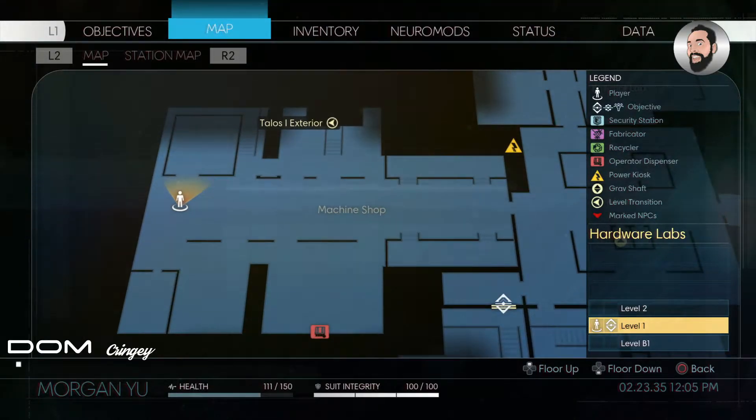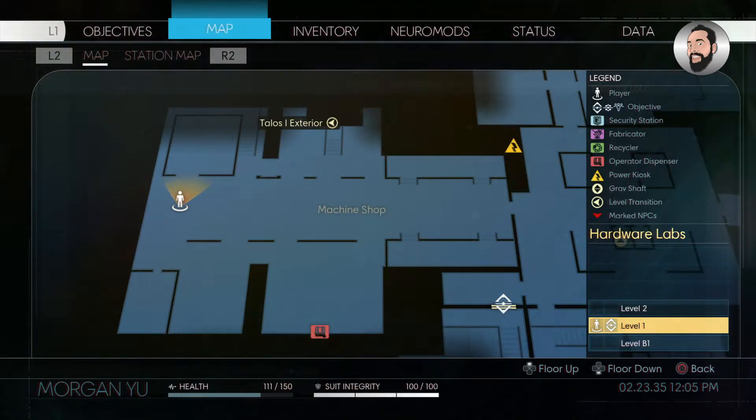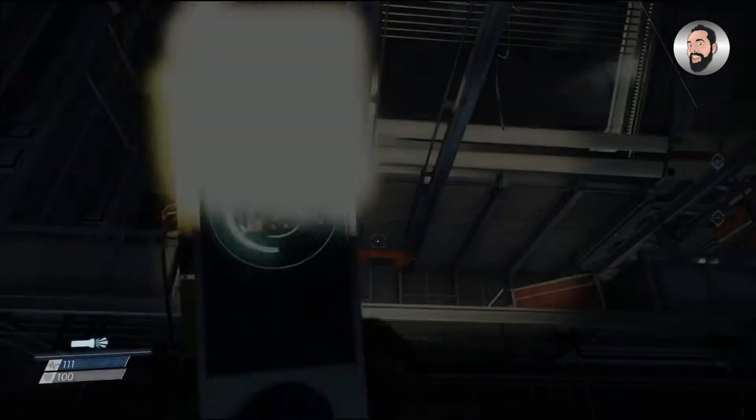Easy guys, Dom here from Cringy Dead Gaming. So if you've got to this point in the game where you're in the Hardware Labs level one and you are looking for the zero G propulsion system, don't worry because I'm going to show you now exactly where to find it.